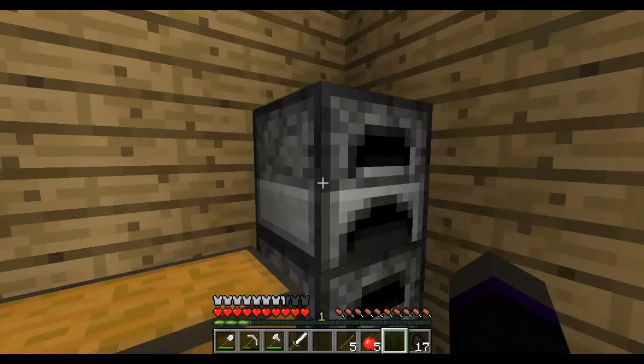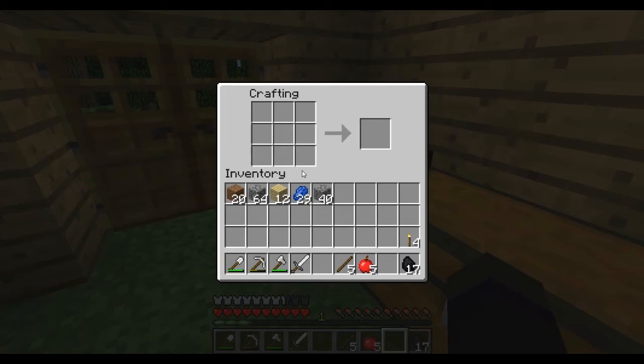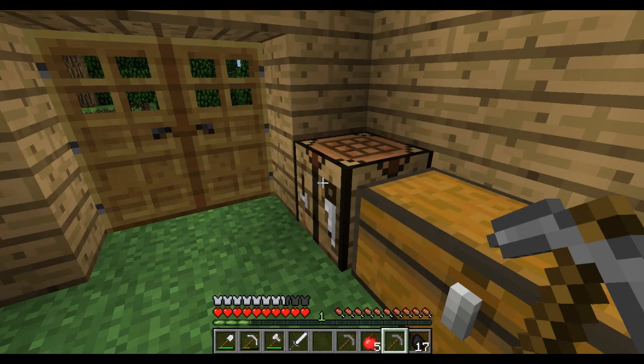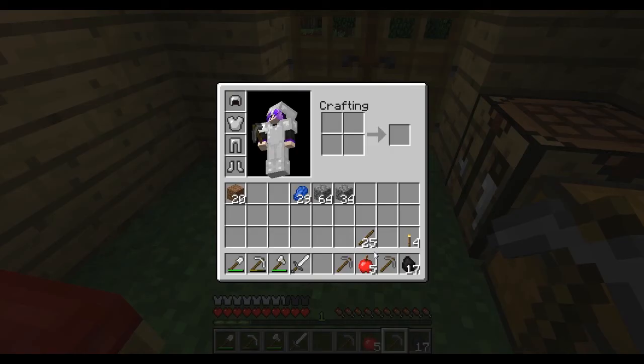We're going to make a cobblestone pickaxe — actually, two cobblestone pickaxes — because we'll need them later when my iron pick breaks. I really don't want the iron pick to break; hopefully I'll find more iron before then. I'm making two just because I feel like it. Anyway, let's make some torches and then we can go mining — that'll be fun.